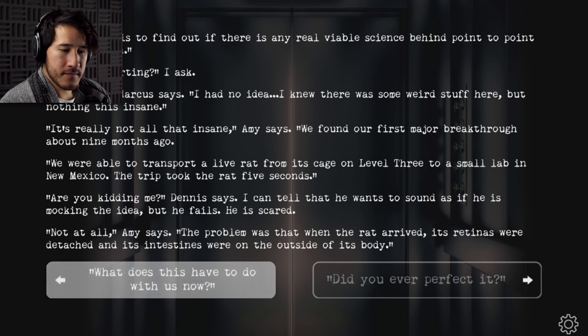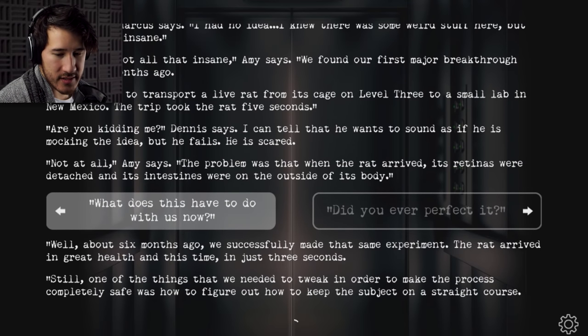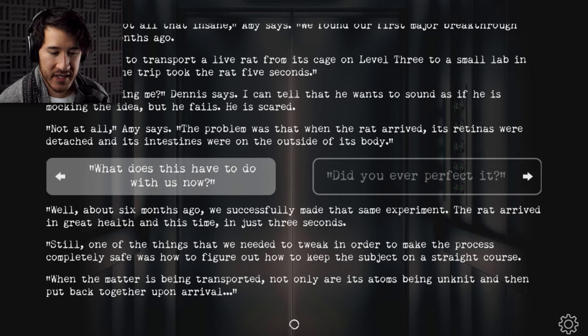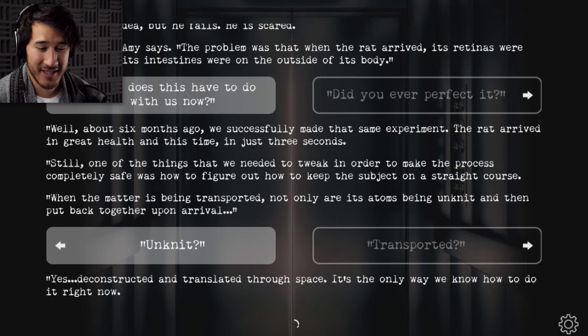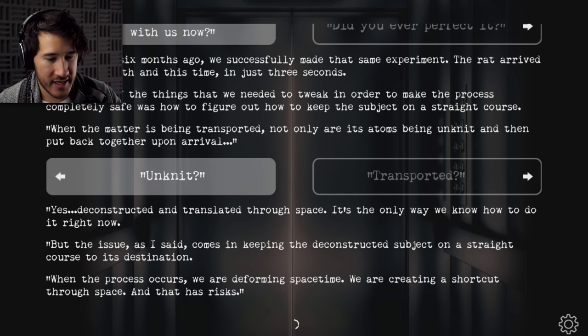'It's really not all that insane. We found our first major breakthrough about nine months ago. We were able to transport a live rat from its cage on level three to a small lab in New Mexico. The trick took the rat five seconds.' 'Are you kidding me?' 'Not at all. The problem was that when the rat arrived, its retinas were detached and its intestines were on the outside of its body.' The atoms are being unknit — deconstructed and translated through space. 'It's the only way we know how to do it right now. But the issue comes in keeping the deconstructed subject on a straight course to its destination. When the process occurs, we are deforming space time — creating a shortcut through space, and that has risks.'